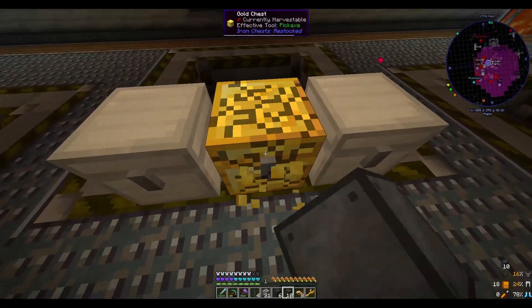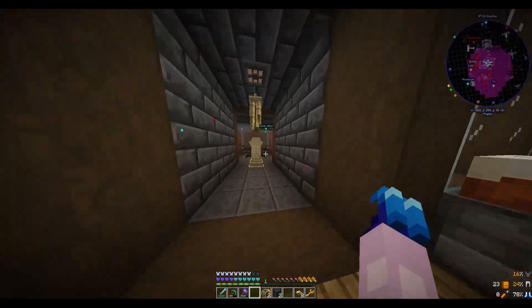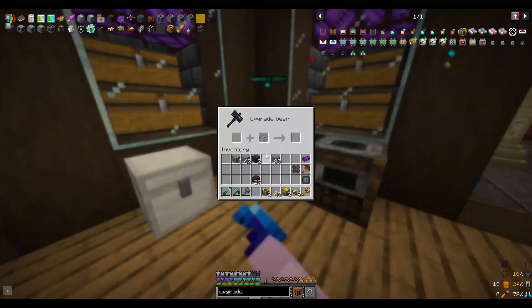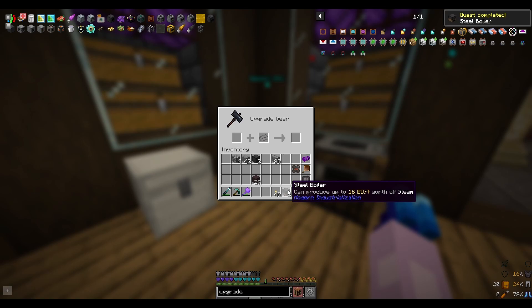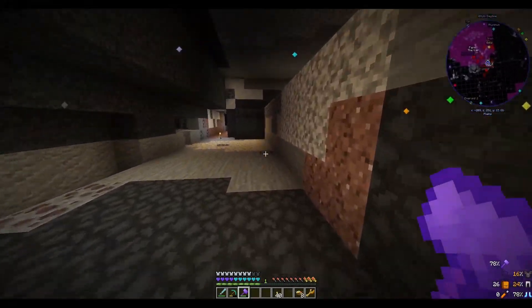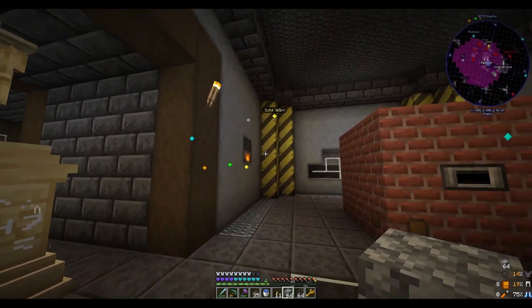Now to the second one. We'll go ahead and make two more steel upgrades so we can upgrade these bronze boilers. We just throw them right into the smithing table and they come out as steel boilers, with a little bit faster production rate of steam. We come over to our first field depot and finish emptying it out. That little mining trip gave us 64 blocks of lignite coal, which should power these steel boilers for quite some time.